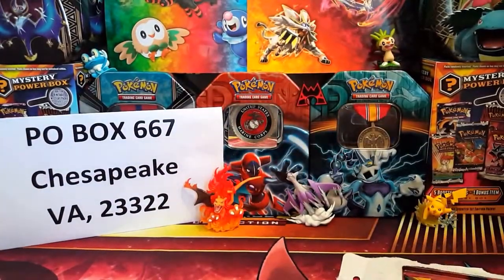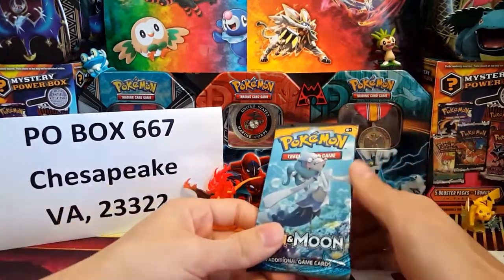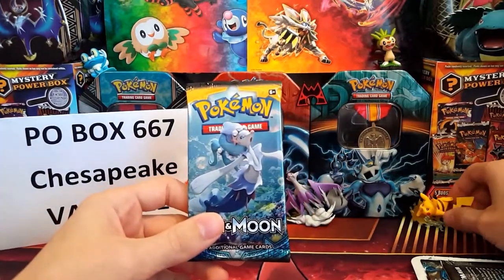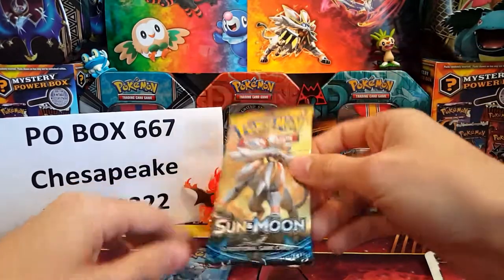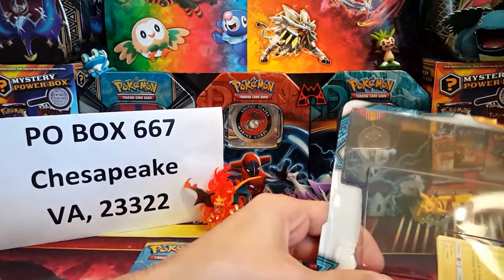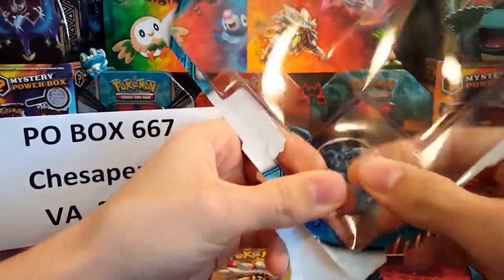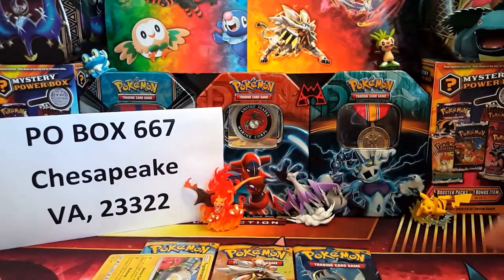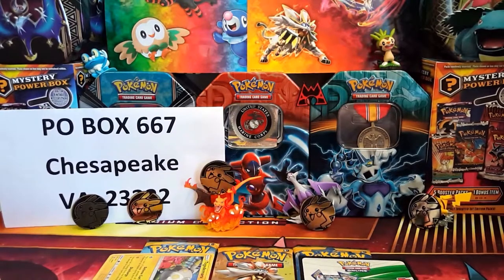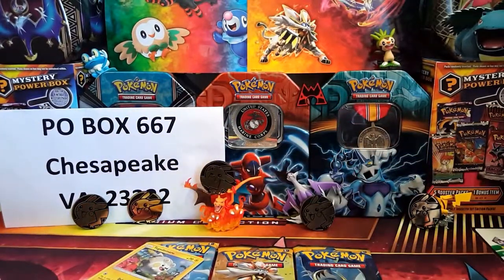We are on our way to a thousand subscribers and I want to say thank you to every single one of you. Our first pack we have a Primarina, second pack we have a Solgaleo, and third pack we have a Lunala — so we're going to open up in that order. Let's pop the promo out and this Pikachu coin — I probably have a million of them. The blister comes with the Togedemaru promo and a code card.